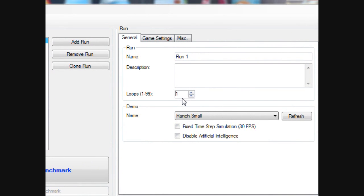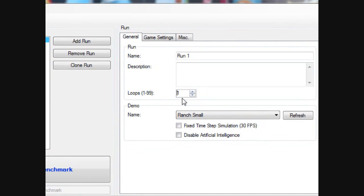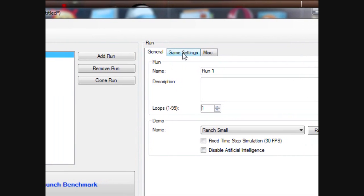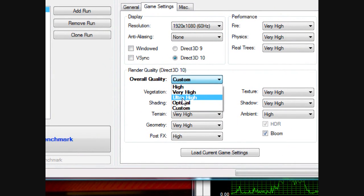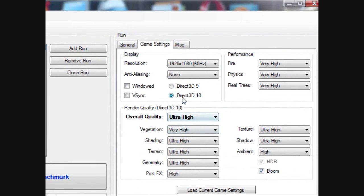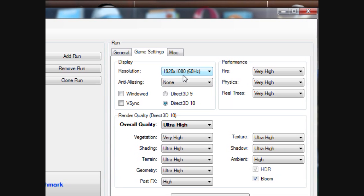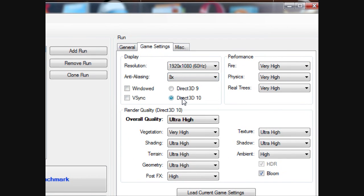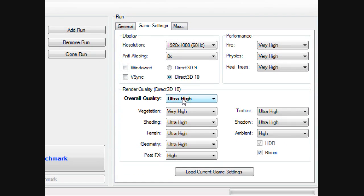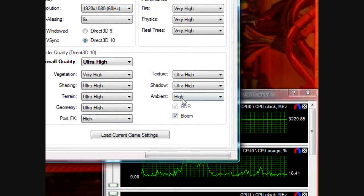Now for the Far Cry 2 benchmark. I didn't notice a big difference between 3 loops and 1 loop, so there will be only one loop to keep it faster. The resolution will be 1920x1080, DirectX 10, everything set to ultra high, and anti-aliasing set to 8x.